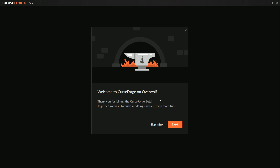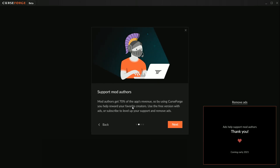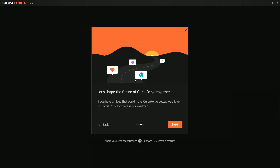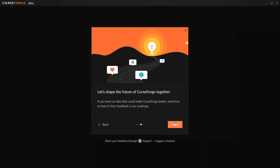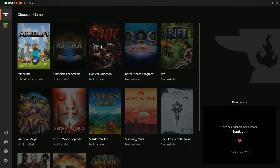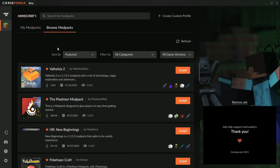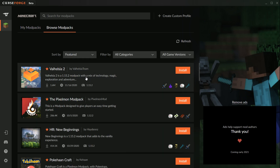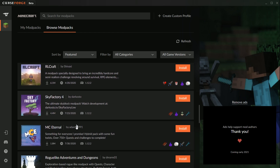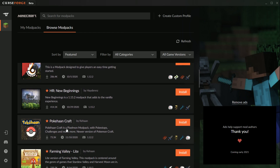Once installed, click Launch. You should now see this screen. Click Next until you can click Get Started. Click Get Started. Now click on Minecraft. Click on Browse Modpacks. Here you can download his modpack and modpacks made by others.